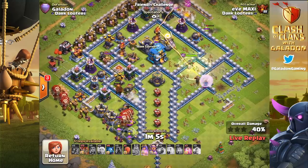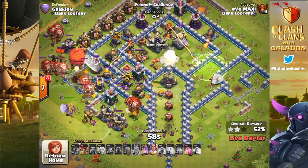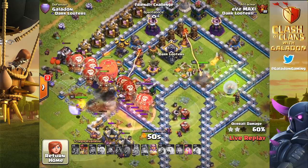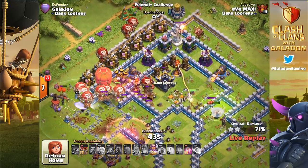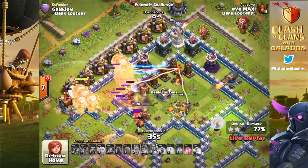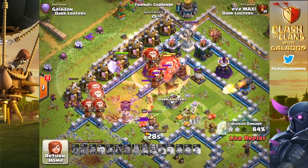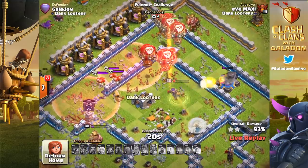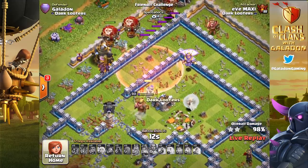There's still an air defense up, the eagle is still up. Check out those teslas — and wizard towers are a balloon's worst nightmare. Looks like eve maxi forgot about the sweeper! Hot air balloons not doing so well in that breeze. The infernos are absolutely burning everything. The entire tesla farm is still up. The warden is blasting away and the archer queen is just about to go down — there are no defenses left for him. This is going to be a time fail. Eve maxi — good try, man.